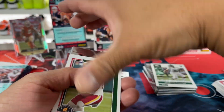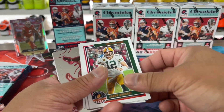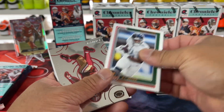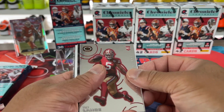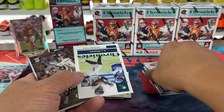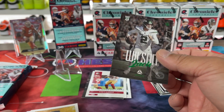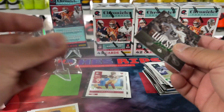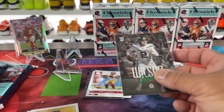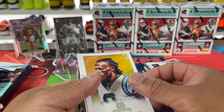Then we get into the hanger pack exclusives. So there's Antonio Gibbs, Aaron Rodgers, Chubb, AJ, Trey Lance — there's a Trey Lance in the silver there. AJ Brown — that's nice. Zach Wilson in the color match, it's the green parallel. Take that. Not bad at all. That's probably worth a couple bucks — just not too many, but a couple. I'll definitely take it.